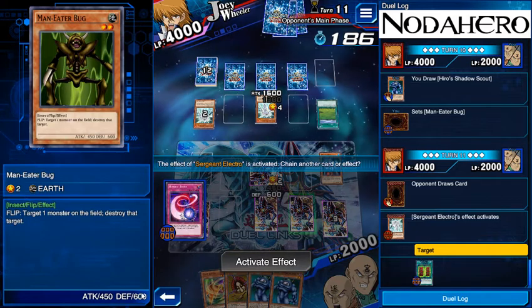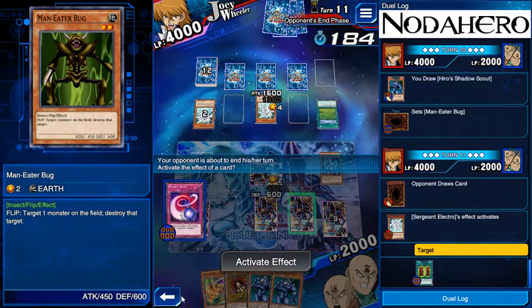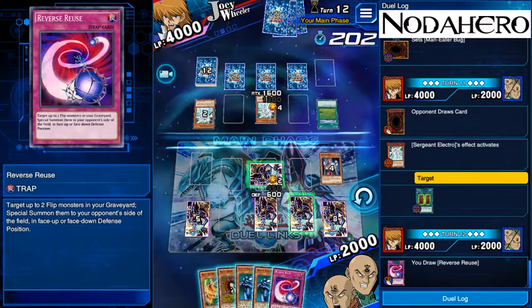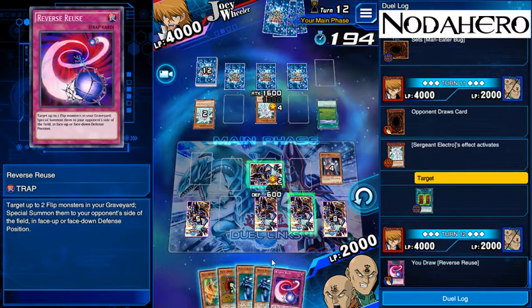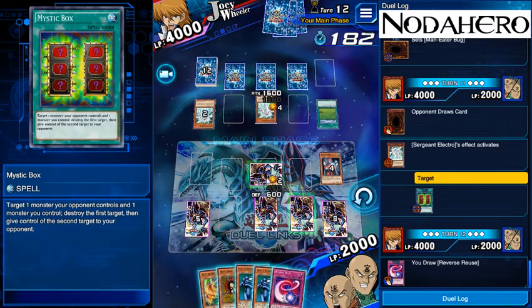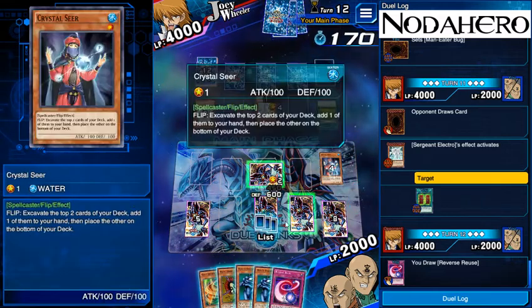Two out of three is not bad — actually for my record, two out of three is bad because that means I have two losses. He is not attacking, probably afraid of what that card could be. No Remove Brainwashing yet — we've got three in eight cards, so we're at just under 50% to hit one. We can flip that up when needed; he probably doesn't have Exile of the Wicked to get rid of this. He's got 12 cards left in his deck, so we're actually milling out faster than he is — something to be aware of.